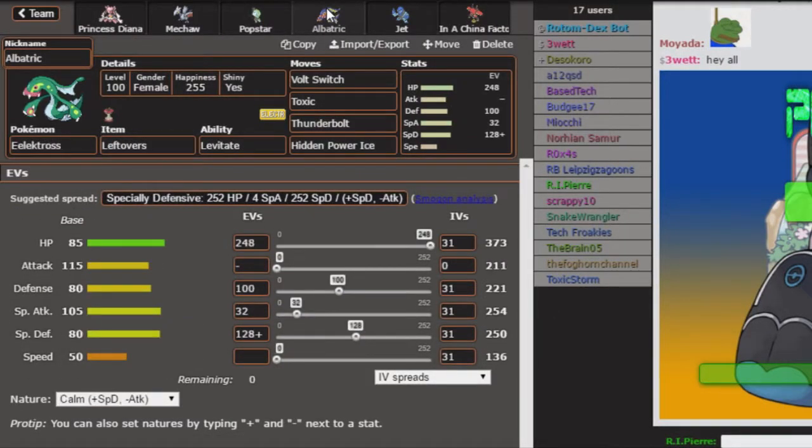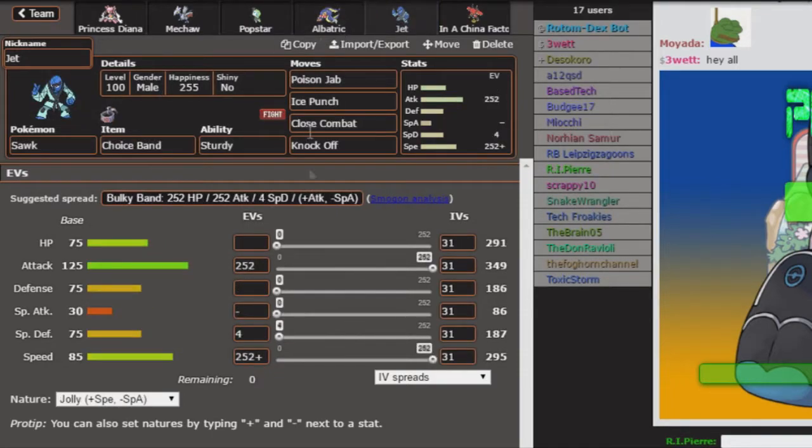Next up we have Albatross the Eelektross — Electric eel plus tross equals Albatross, funny right. Running Volt Switch, Toxic, Thunderbolt, Hidden Power Ice with mixed defensive and Special Attack EVs. Volt Switch is standard, and I'm also carrying Toxic because I gotta be very careful around his Thundurus-T. Plus I can toxic literally everything on his team, though I do have to be wary of Florges.